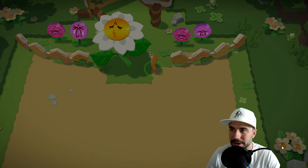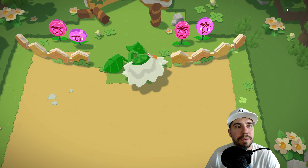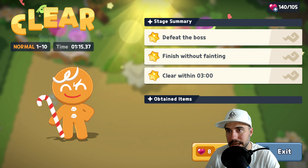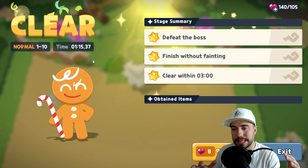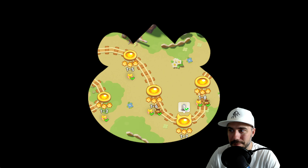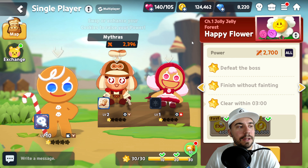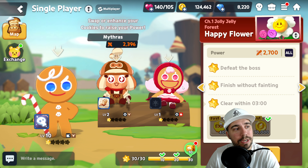Absolutely love that. Achievement unlocked — Explore the Jelly Forest. The best part: I think we got all three stars — and we did! We get our tickets. We were able to take the boss down rather quickly. Between my first attempt and doing it again for today's video, getting Ginger Brave to level 10 really made the difference to take down the flower. This was the team we used to take down the Happy Flower of Jolly Jelly Forest, Chapter One.